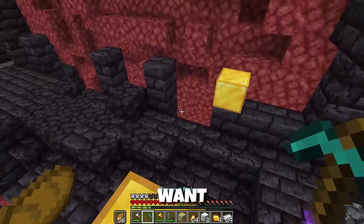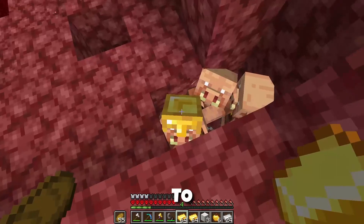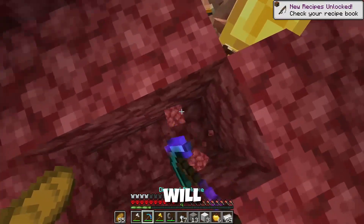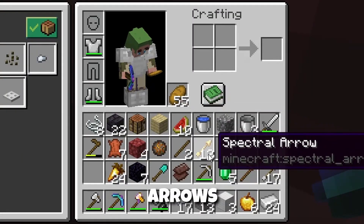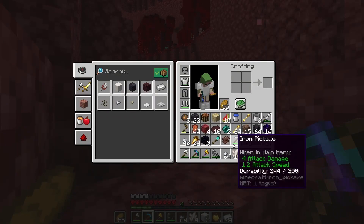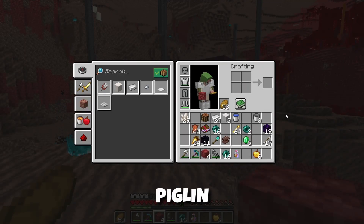You might also want to gather some extra gold blocks and gold ingots. Now that you have found plenty of gold, you want to trap piglins in a hole and give it to them. They will give you plenty of useful loot in the form of arrows, obsidian, and most importantly, enderpearls. Some other useful loot includes nether quartz and fire resistance potions.